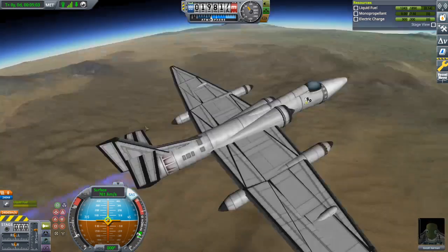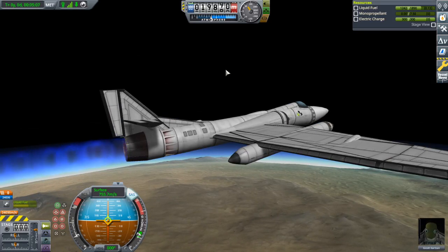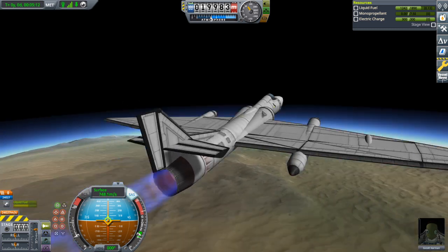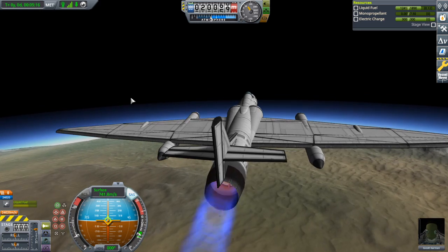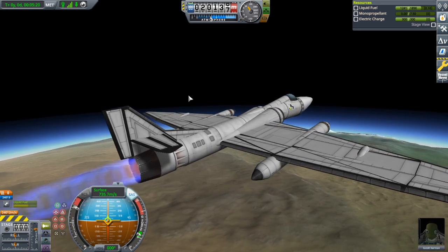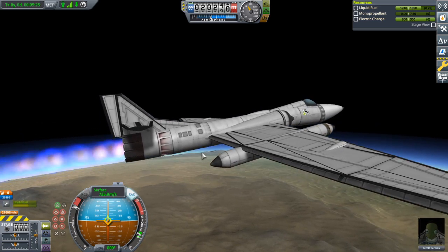We're about to leave the desert, and we're nearly 20 kilometers up. I'm not quite sure how that scales to real Earth, but I don't mind either way. I'm quite happy with how high and fast we are going. Let's full throttle it, because why not? We can get the speed to start increasing again.